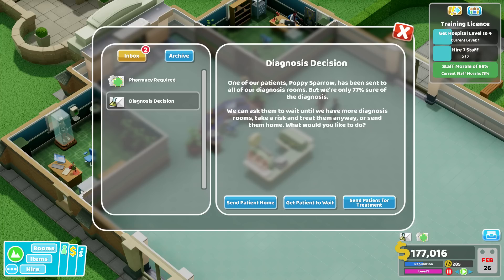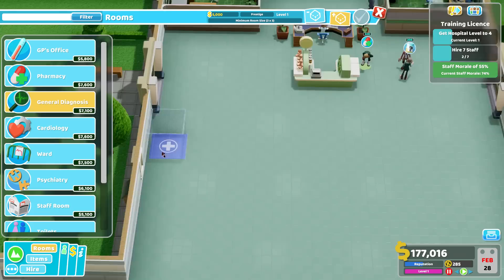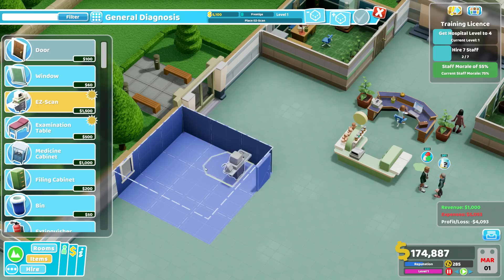Diagnosis decision: one of our patients, Poppy Sparrow, has been sent to all our diagnosis rooms but we're only 70% sure of the diagnosis. Let's get her to wait and get a general diagnosis, though we can't do that there. We need to do it here. It needs four tiles, this building here.